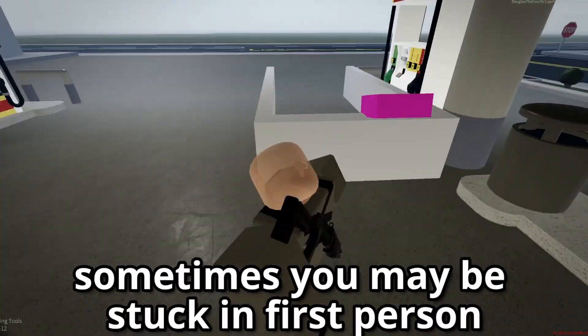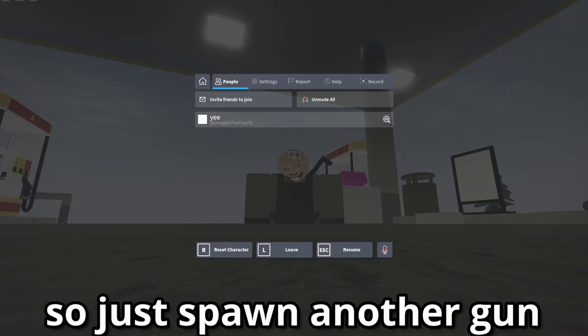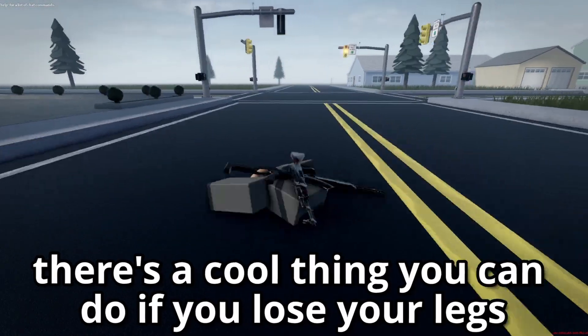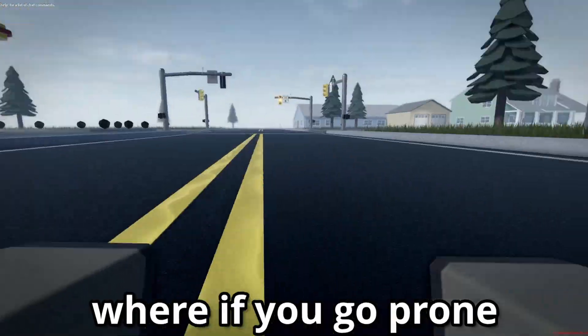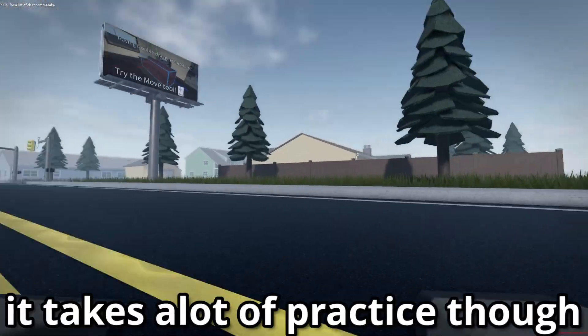And that's all. Sometimes you may be stuck in first person, so just spawn another gun, hold it, then zoom out. There's a cool thing you can do if you lose your legs — if you go prone, you can go super fast. It takes a lot of practice though.